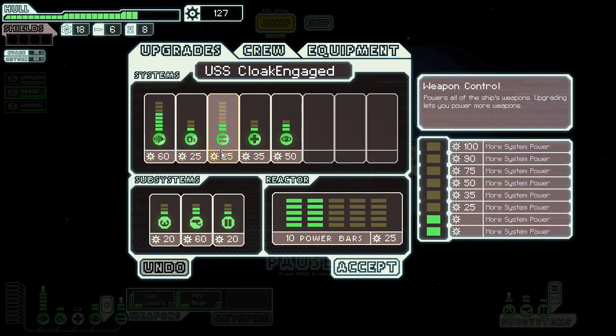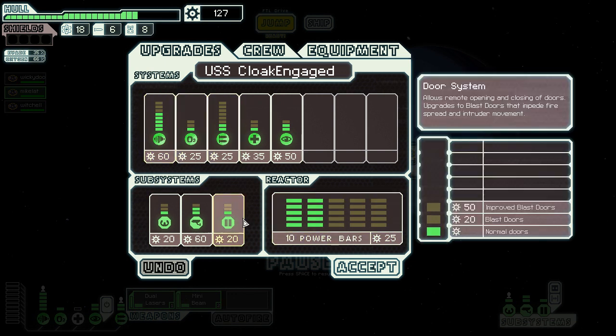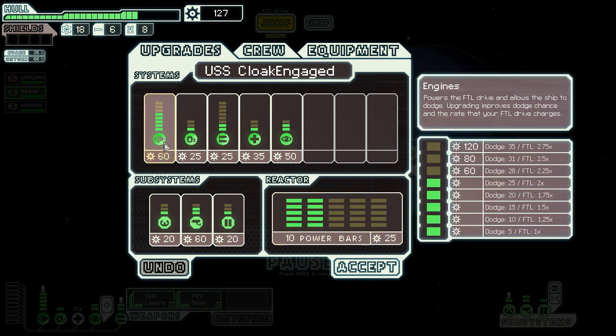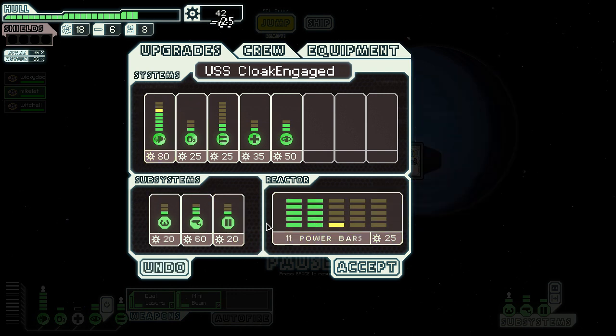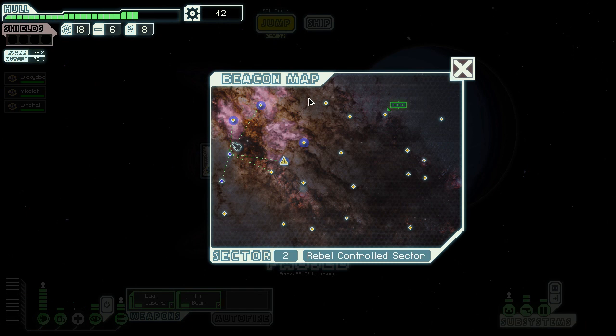I want to get weapons eventually, I really do. But for the time being - doors - I'm still not convinced. People gave compelling arguments for getting doors, and I still don't think I need them. They're like 'well, you could have prevented damage in some room,' but it's 20 scrap and I'm trying to save it for when I get to a store. We upped our evade once again, so it's even higher.